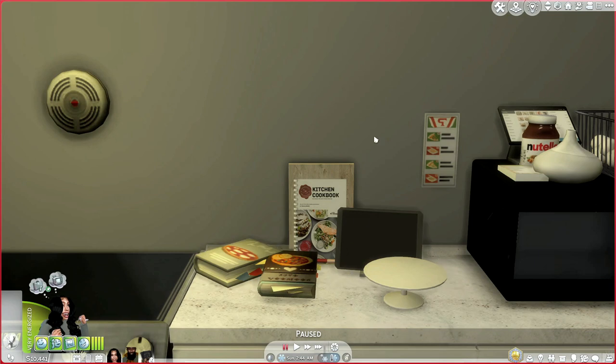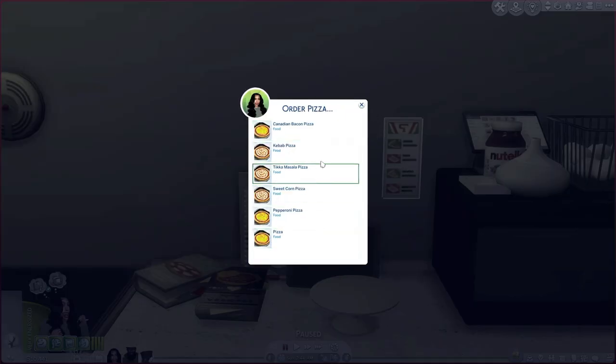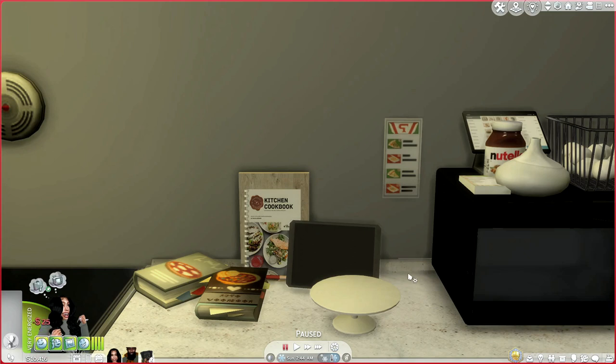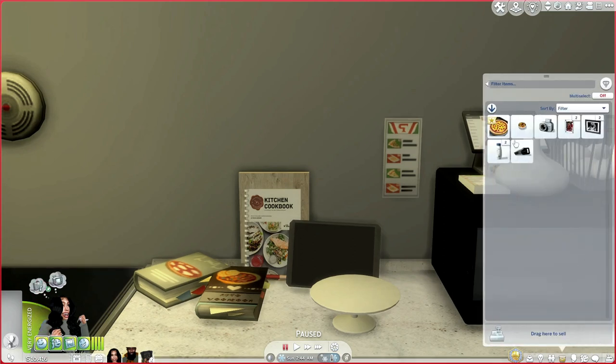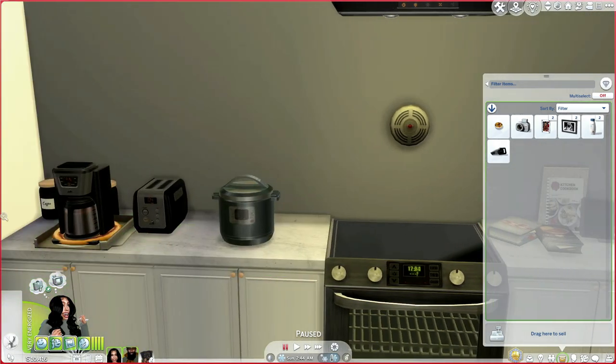The next food mod I use is by Ravishing — it's just a pizza mod, but you can order pizza instantly. It goes right into your inventory, which makes things faster. Say your party is about to be over and you don't want to wait for delivery — just click on the little postcard or takeout menu on the wall, pick a pizza like pepperoni, click it, pay for it, and boom — it's instantly in your inventory. You have a whole pizza right there!